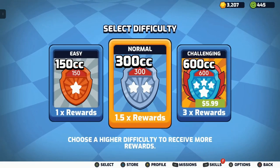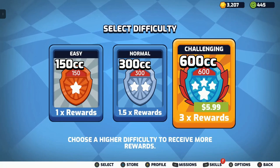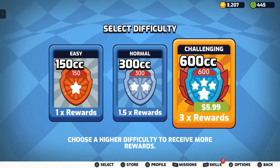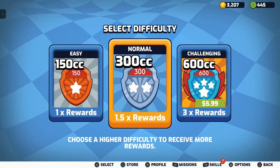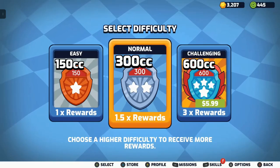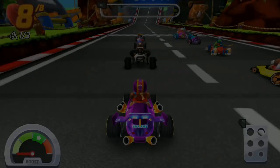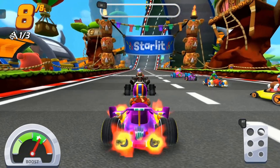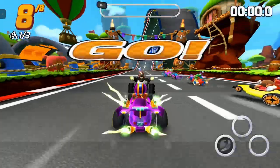Jumping into a game — if you didn't buy the game, 600 CC is locked. I have seen it go free to play before as a promotion. You just play on 300 CC, which is fine — you get 1.5 times the rewards. Here's your setup: pretty basic stuff — accelerate, drift. You want to be in the star zone on your speedometer to get the initial boost.